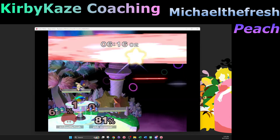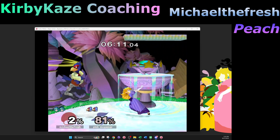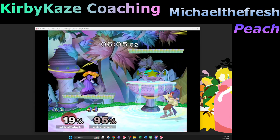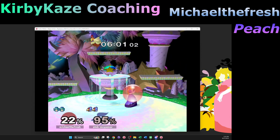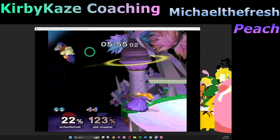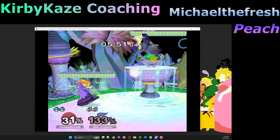When you grab, let your stick reset to neutral before you do anything — before you do your throw. You can still pummel first, but yeah, just let the stick reset to neutral before you do the actual ground throw.